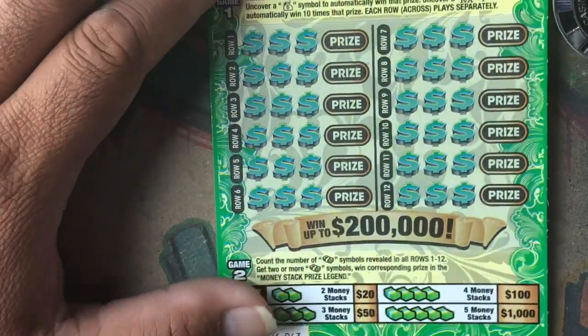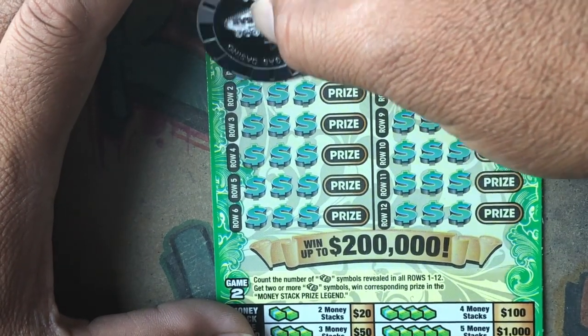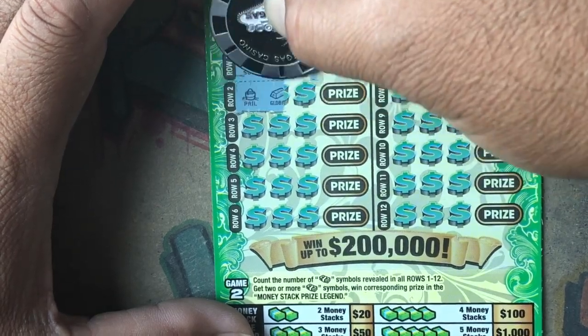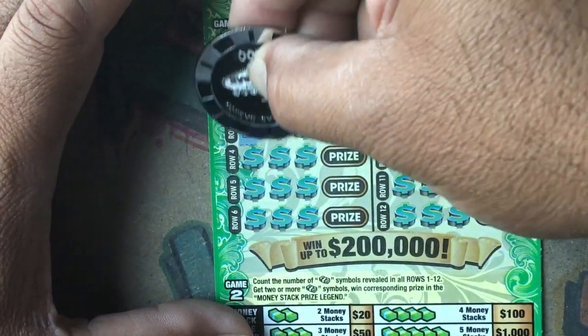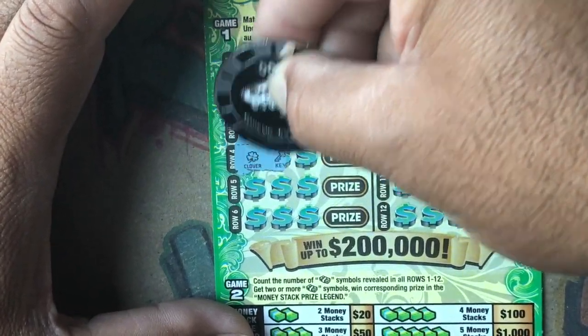We got a sun, a map, a 7, a pail, gold bar and a pail, crown, rainbow and a rainbow.